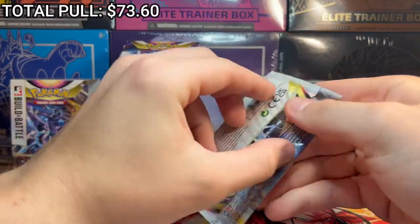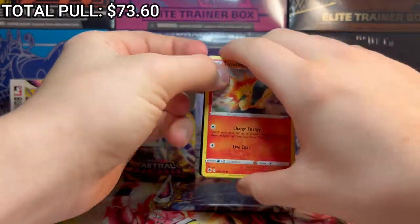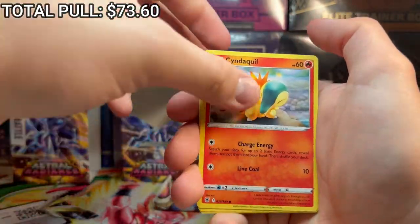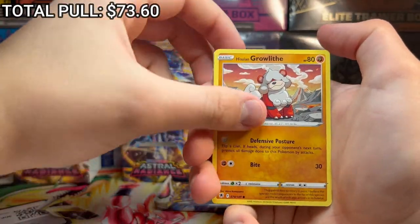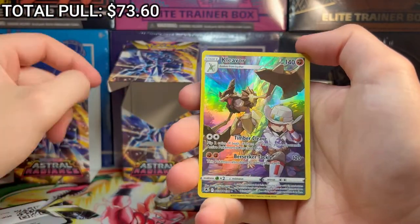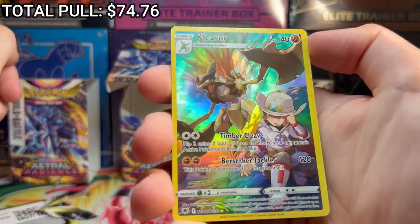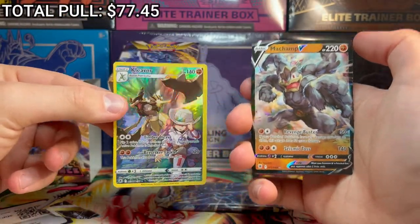Two more packs to end out the video. Palkia time - let's see if we can get a banger from this build and battle box. Trek and Shoes, Magneton, Roxanne, Cyndaquil, Pawniard - it's Tomakazayak. Hiyushion Growlithe. Voltorb - that form is pretty sick. Rufflet. Cleaver - character rare! This is Scyther's evolution, this is sick. The centering is terrible but this is a sick looking card. And on the end we got Machamp V - a double hitter in one pack, that is pretty sick.